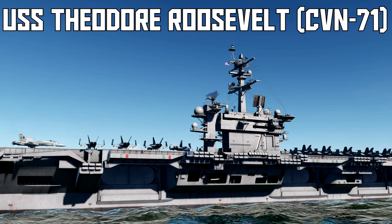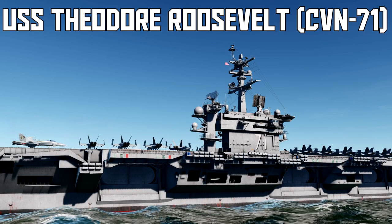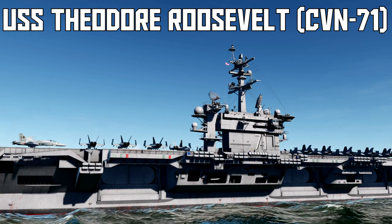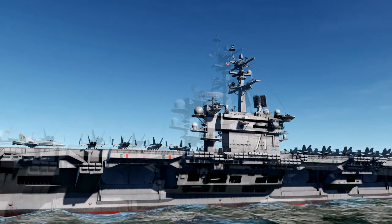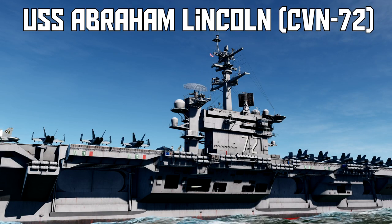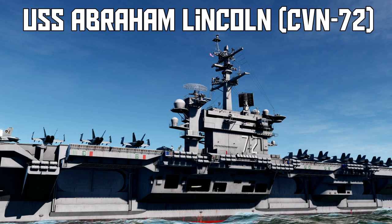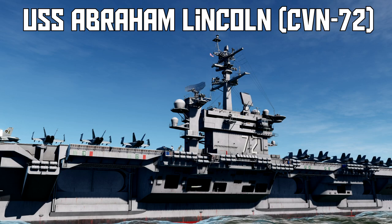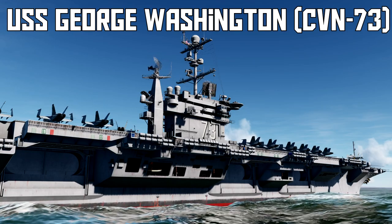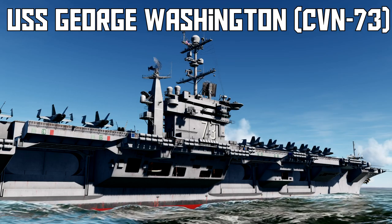Here we have the Theodore Roosevelt, CVN-71. Take note of the tower — like I said, the decks are going to stay the same. You can see the high-resolution textures; it looks beautiful and very realistic in my opinion. In the next shot we have CVN-72, the Abraham Lincoln. The towers look very similar but there are some very subtle differences — I'll let you figure those out yourself. The textures again look very nice.